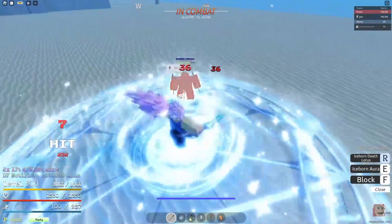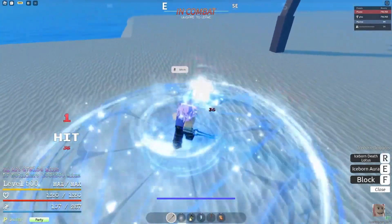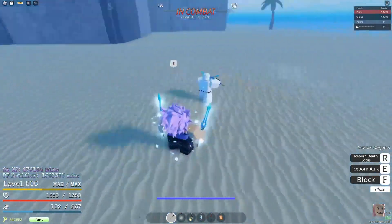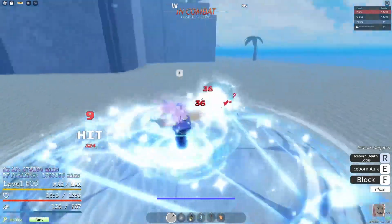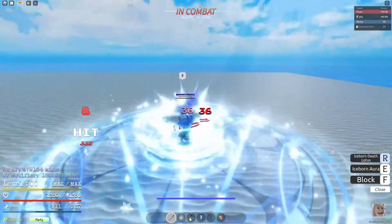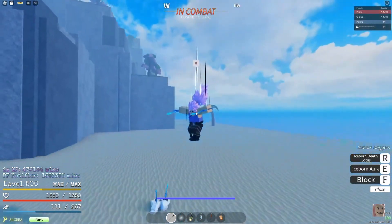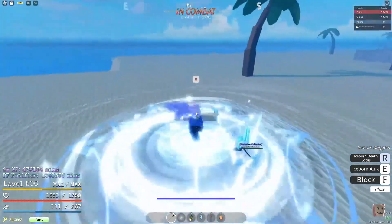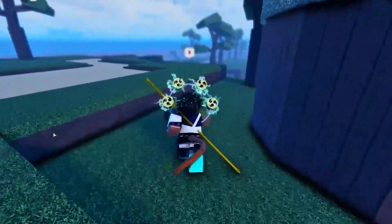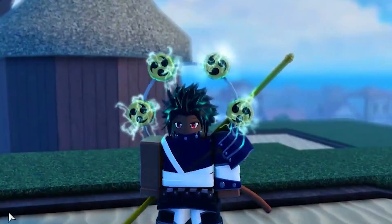Wait — from the front it's completely blocked, but if you go to the back it does damage! So if they're holding block, you can dash behind them and use the move, and they take damage. That's probably the only weapon in the game that works that way. That's actually pretty dope — this is a solid weapon overall.